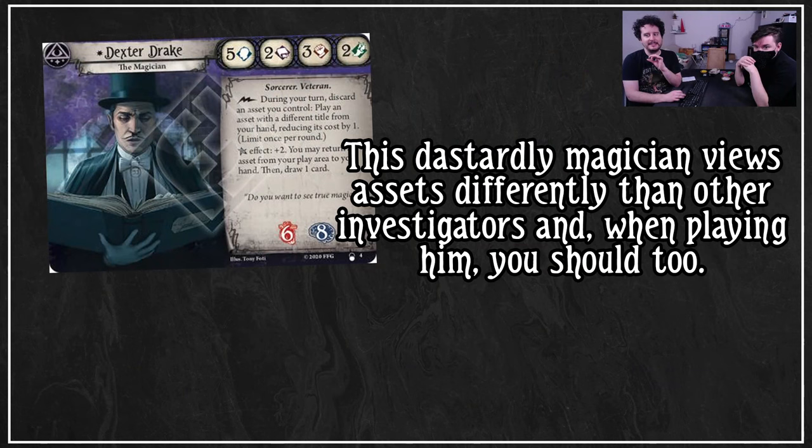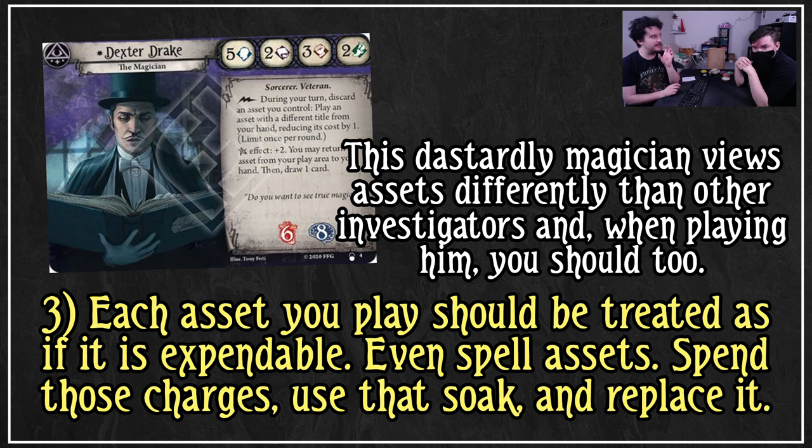This dastardly magician views assets differently than other investigators and when playing him, you should too. My biggest discovery for Dexter recently was that each asset you play should be treated as if it was expendable - even your spells. Spend those charges, use that soak and replace it. Card draw is really nice for Dexter because you can replace those cards and find new ones. You want to spend your spells just shooting the first thing you see. Don't care if it's inefficient, just zap that rat and then eventually turn that spell into something else.